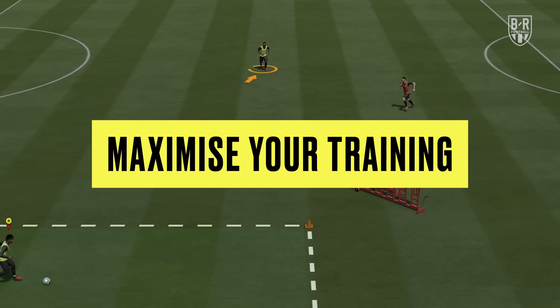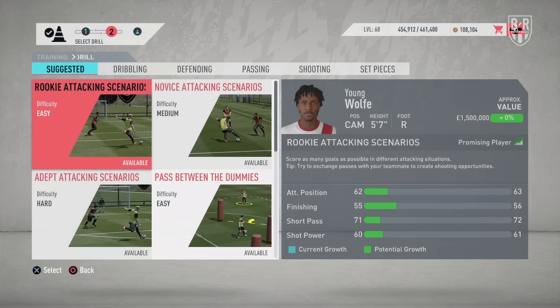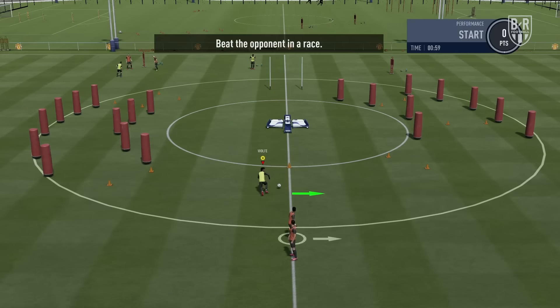Your player can complete 5 training drills per week. These are a great way of helping you improve a variety of specific attributes and increase your overall rating outside of matches. The harder the drill, the more potential growth of your attributes. You can save time by simulating these sessions, but the results will be more or less random, and lower scores will make your growth slow and tedious.